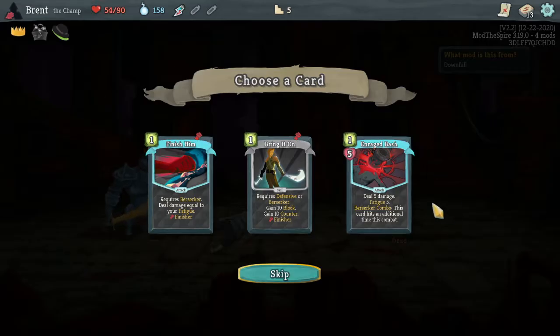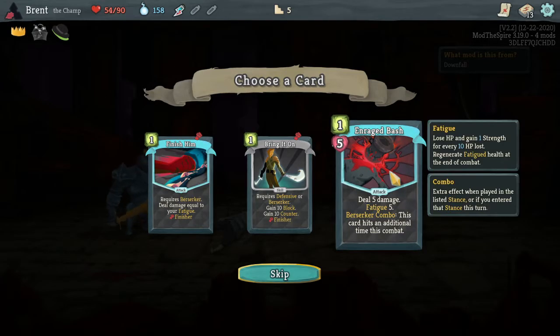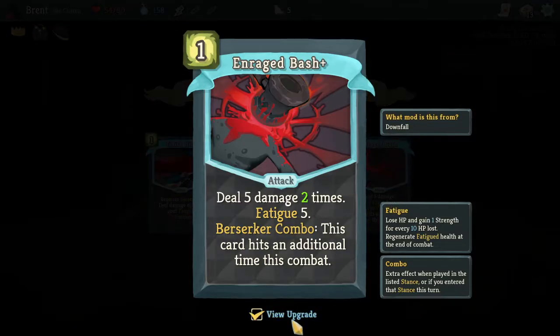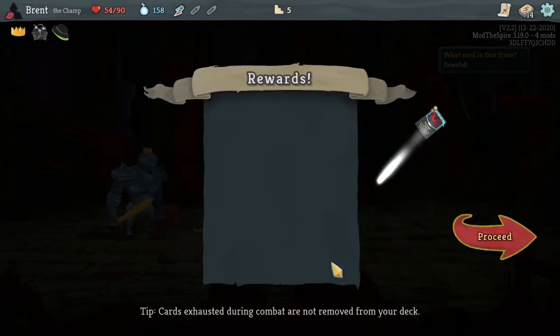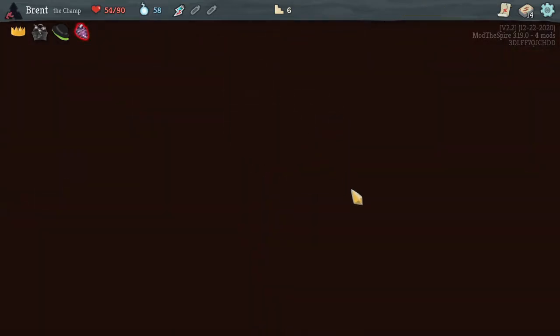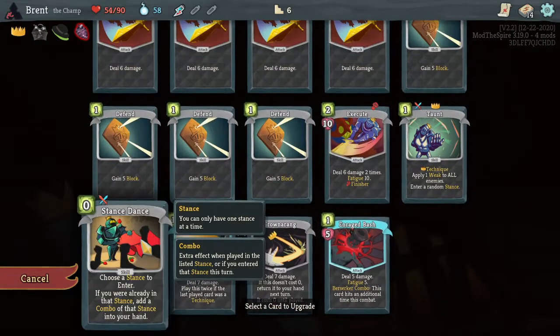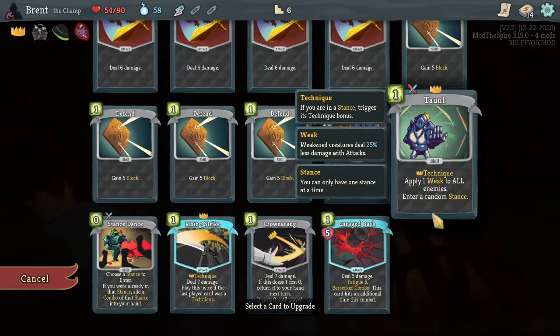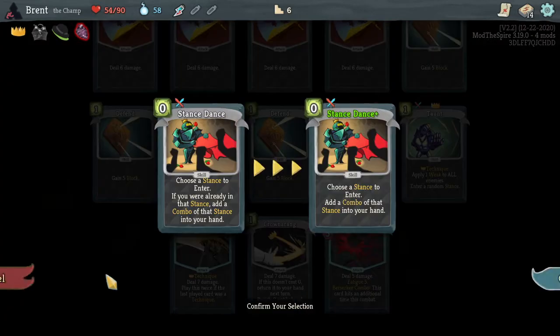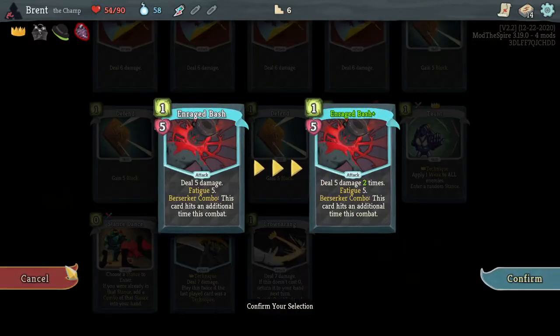Enrage bash - 5 damage, 5/15. Berserk karma - this card hits an additional time in this combat. I want to see what this does. We need to be able to enter Berserk. I'm confused on some of the wording of that one. I'll break the key, get the strike here. We're going to upgrade stance dance - it'll give us a combo card which could be nice. Crown a ring, we're going to be playing a bunch. I need to give him more technique cards.